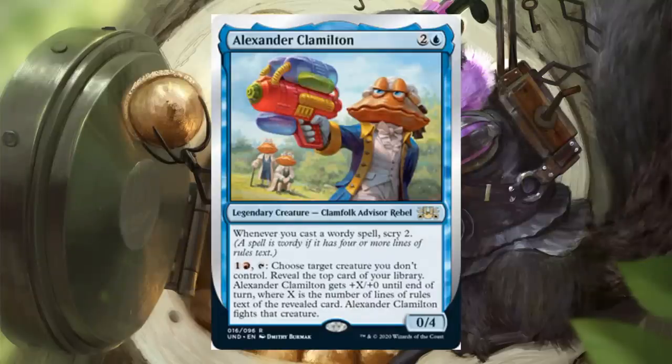Onto the new cards. Alexander Clamilton — blue and two, a legendary creature Clamfolk Advisor Rebel, rare 0-4. Whenever you cast a wordy spell, Scry Two — a spell is wordy if it has four or more lines of rules text. Pay a red and one and tap, choose target creature you don't control, reveal the top card of your library. Alexander Clamilton gets plus X plus 0 until end of turn, where X is the number of lines of rules text of the revealed card. Alexander Clamilton fights that creature. The art is amazing too.